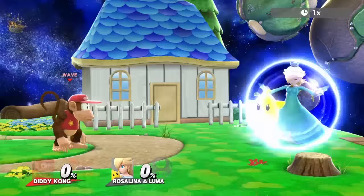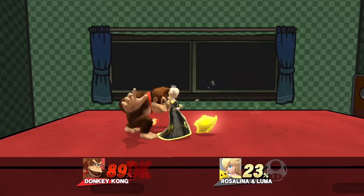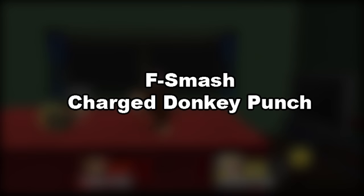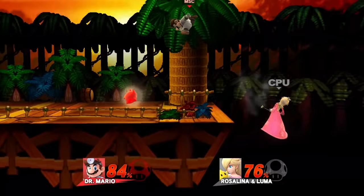Diddy's best move is side B, Monkey Flip. It comes out fast and can still hit Luma away even when he grabs instead of kicks. Use up air for edgeguarding Luma. Donkey Kong's best move is dash attack, since it comes out fast and hits the farthest. For edgeguarding Luma, use forward air.